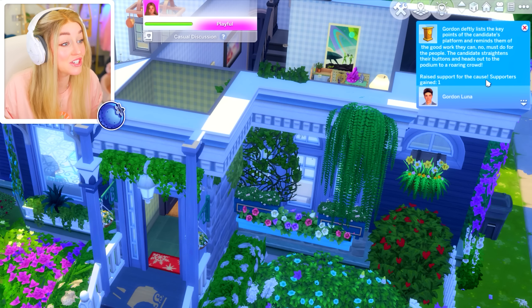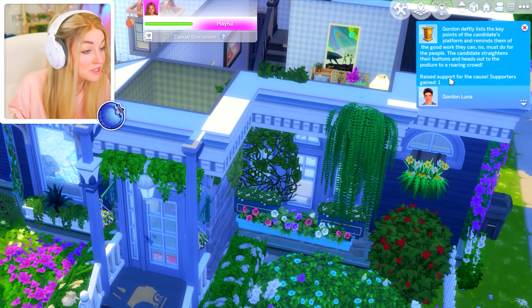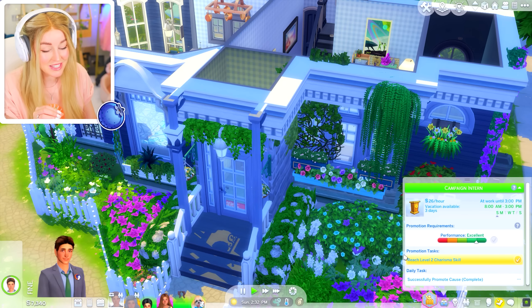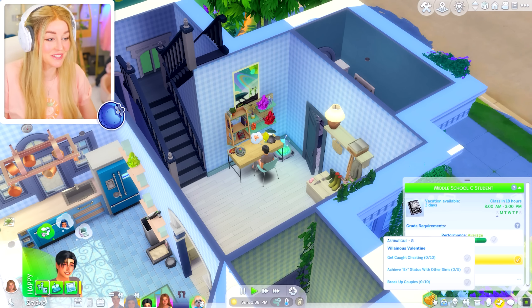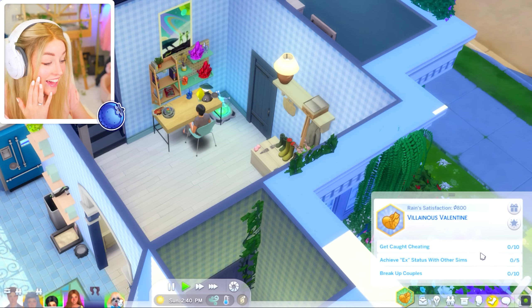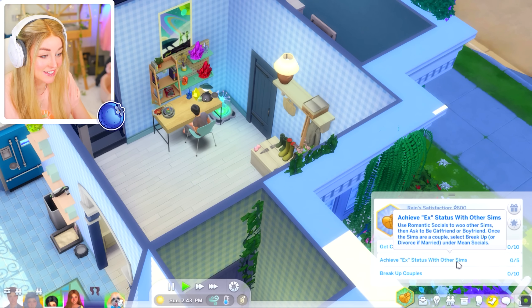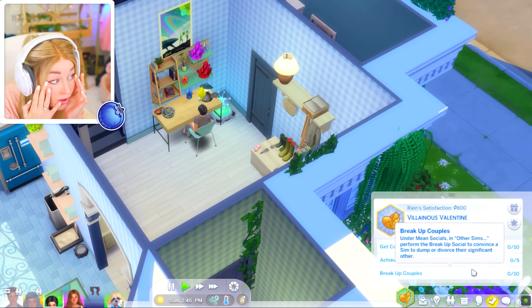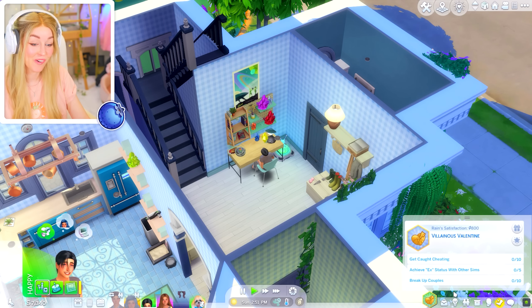Gordon lists the key points of the candidate's platform and reminds them of the good work they can do — and the candidate did a really good job! We raised some support for the cause; supporters gained one. Let's check out what Rain has to do for his Villainous Valentine aspiration: get caught cheating 10 times, achieve a certain status with other sims — five of those — and break up 10 couples. Oh my gosh, I've created a monster!